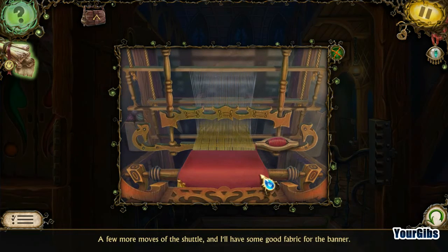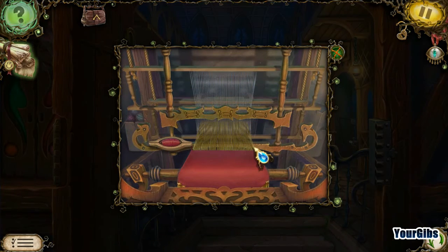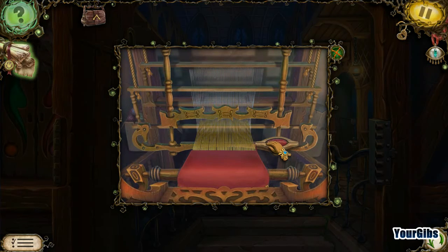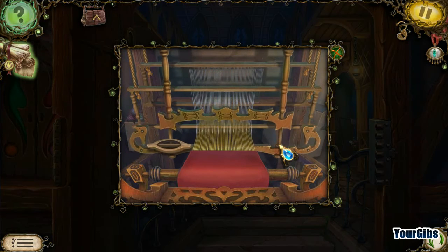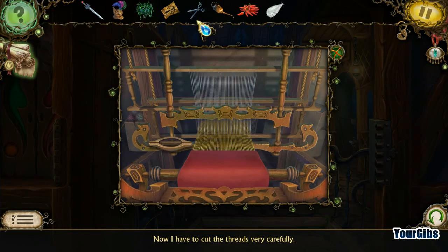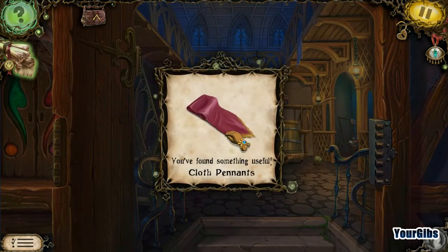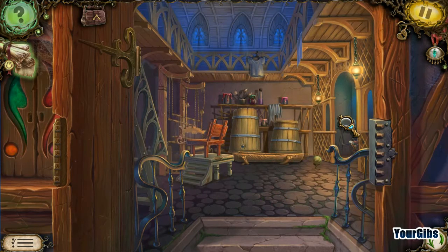Now I can weave it. This is two. Three. Which fabric do I need? I have to cut it — I've got scissors. Now I've got myself a pendant, but we're gonna have to somehow draw it, aren't we?